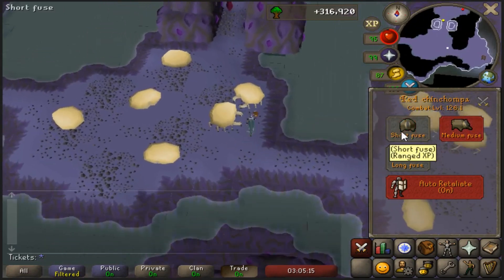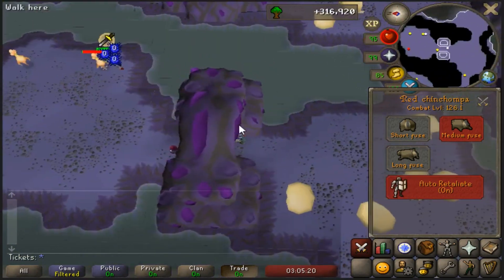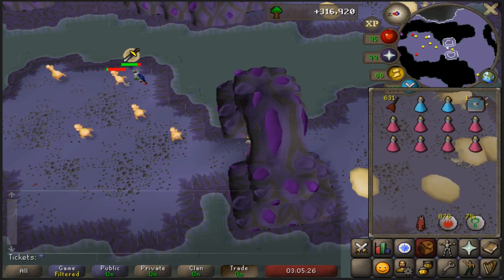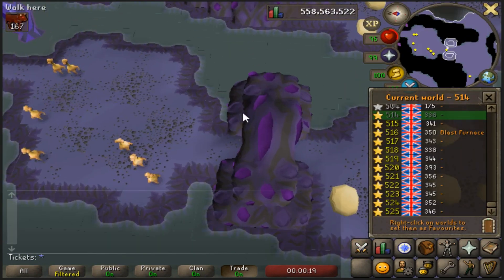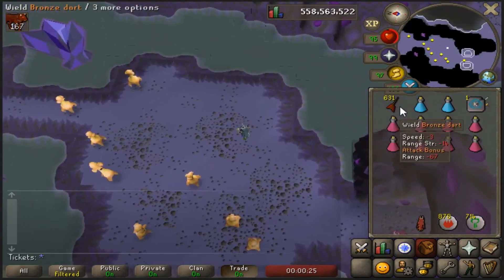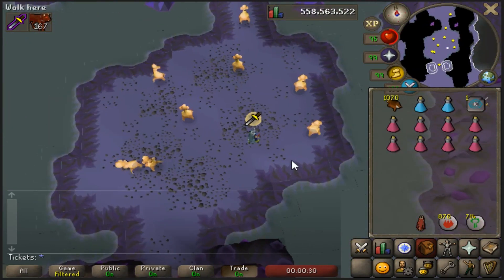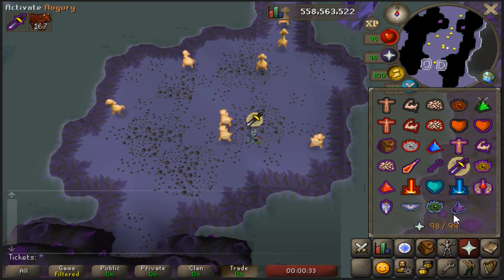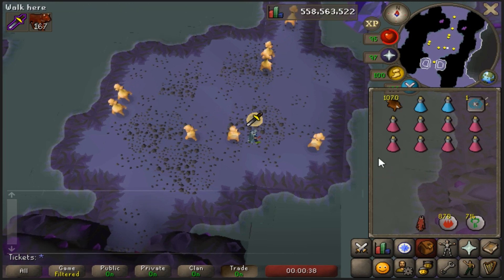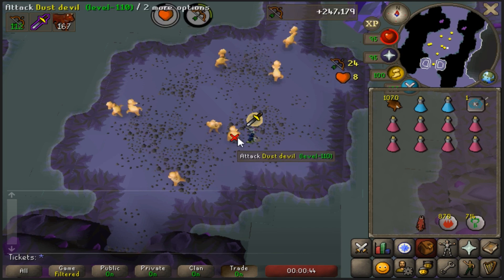I'm going to put mine on medium fuse. I don't really know if short fuse and medium fuse have much of a difference. I know long fuse gives you defense XP and we don't want that right now, but maybe some of you will want that. So I found a free world — that did not take long. Once you're here, you want to put on your bronze darts. Put your bronze darts on and pray melee — melee is all you've got to pray here. You can also pray Rigour, Augury, or Piety if you like, but protecting from melee is the only requirement.